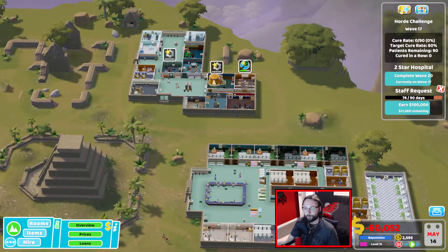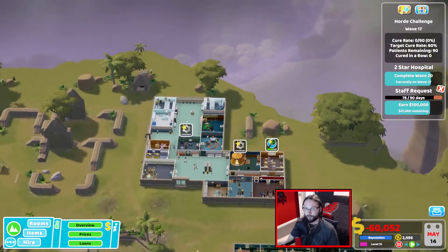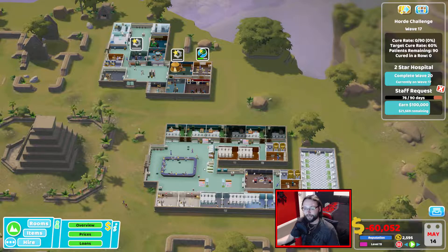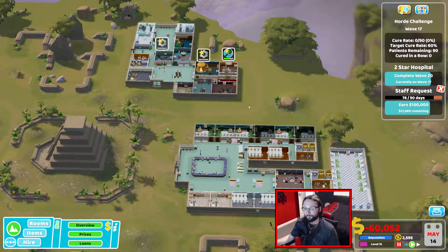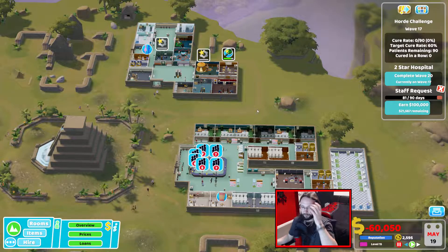We're only missing two rooms: the identification room, which we're getting here — that's why I was messing over that section. And we need the fractures clinic, but if that's all we've got to worry about then I'm quite happy. It does break a cure-in-a-row streak to send people home, but we'll just have to grin and bear it. Right, let's let wave number 17 come in, and we should earn loads of cash from this wave.